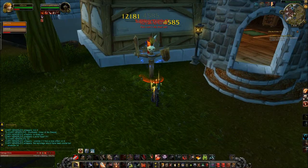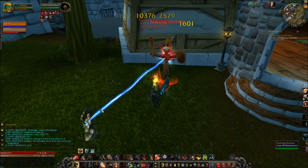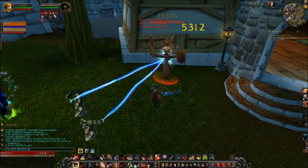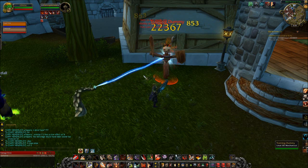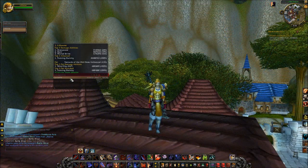The two-handed sword has a proc that says it summons a tentacle of the Old Ones to help you. As you can see here, you can get two at the same time. It shoots out a Mind Flay that actually slows the enemy and does a ton of damage — it's unreal. It's hitting this target dummy for like 10k.